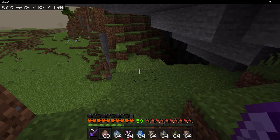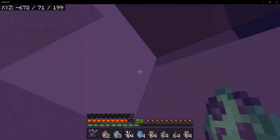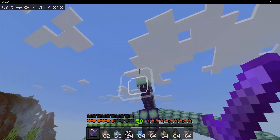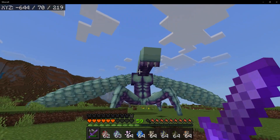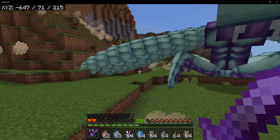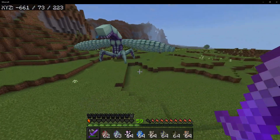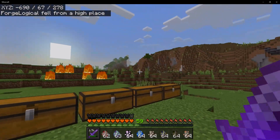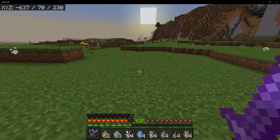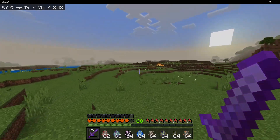Next up is the Undead Chicken — the name says it all, it's basically a zombie chicken. Then we have the Tremor. You are a big, big creature — this reminds me of some kind of sci-fi horror film. He is roaring. I can see why it's called the Tremor — he is making the ground tremble. That is crazy. We took him down. That was one crazy creature — definitely my favorite so far.